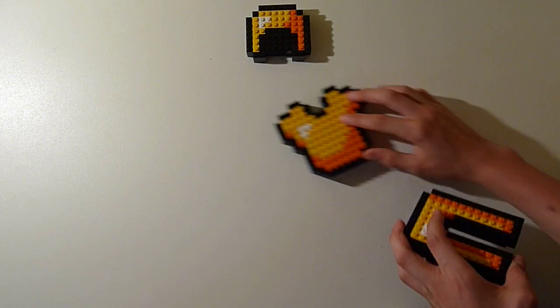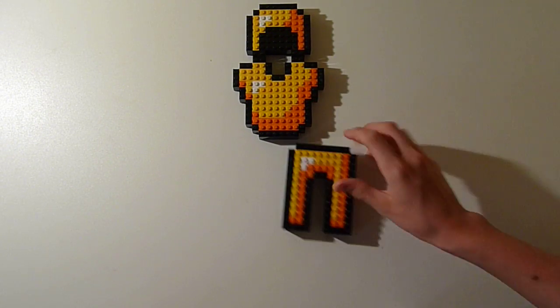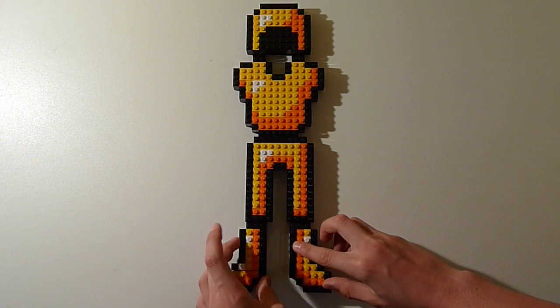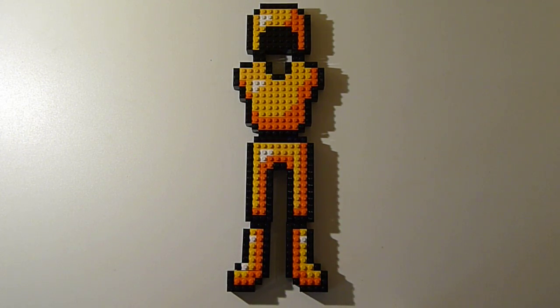As you can see, each one by one brick is a pixel in Minecraft. It looks pretty much like the exact same as my iron armor, except that the light gray is turned into yellow and the dark gray is turned into orange. But it does look pretty cool — it's something that you could definitely try and build and then put in your room.